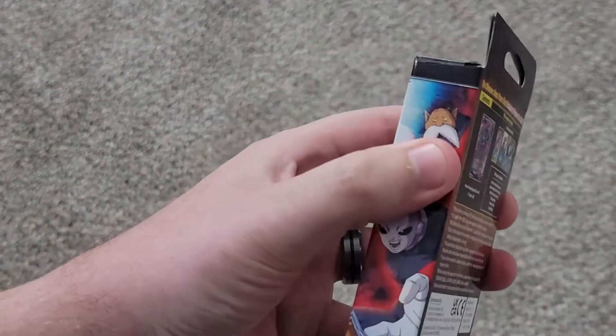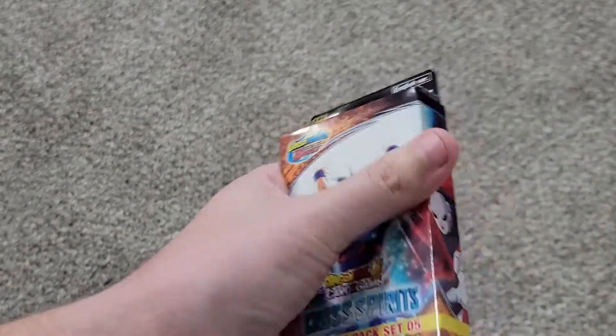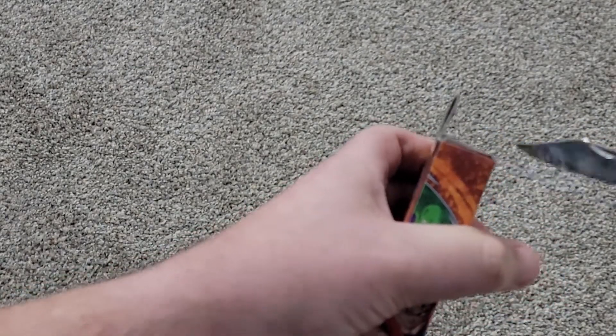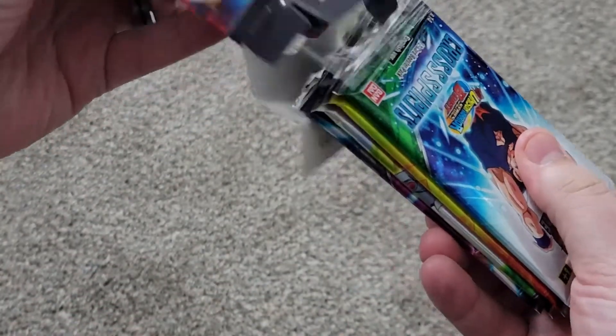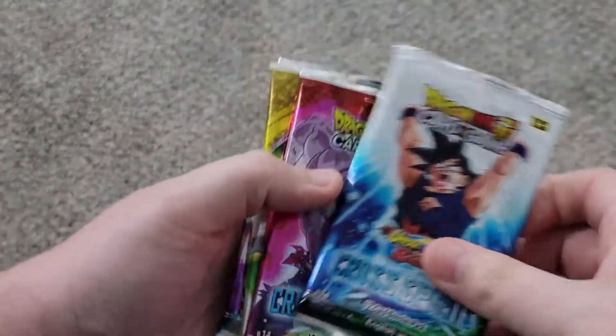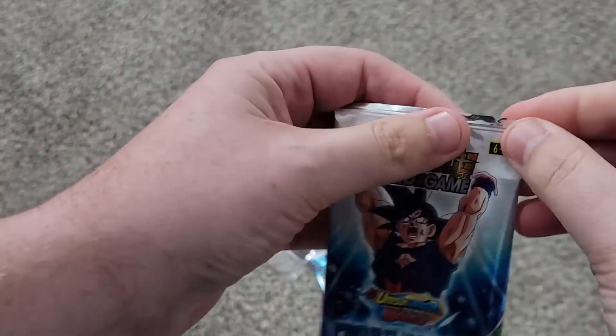Now let's take a look at the booster pack. It's like a little version — I don't want to damage the packs; I don't know how they're packed in here. So it's just like a mini box of the other version. We'll save the promos for the end. So we've got four boosters. Japanese packs have the tear on the end.